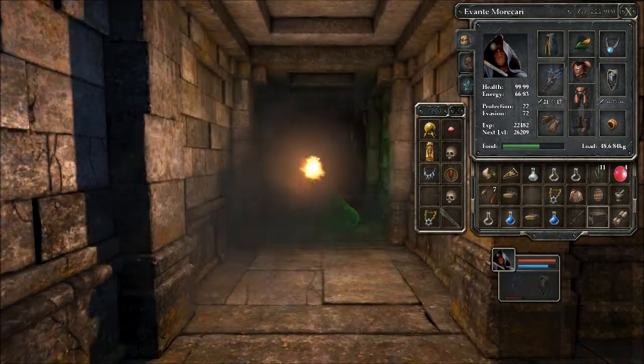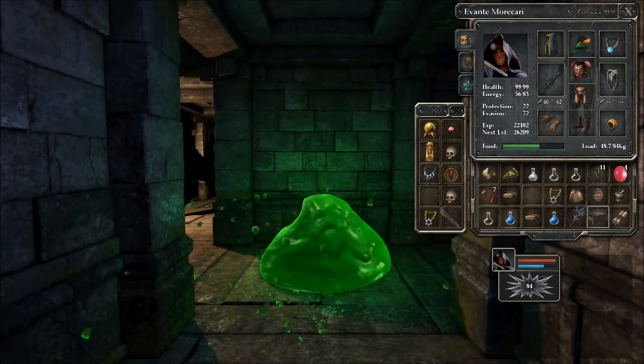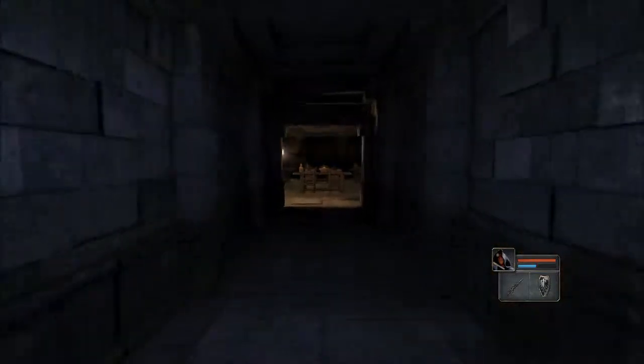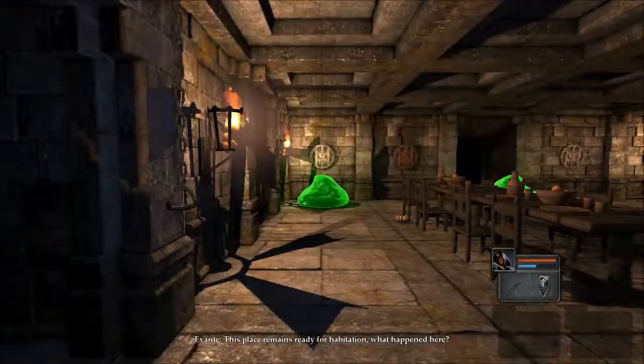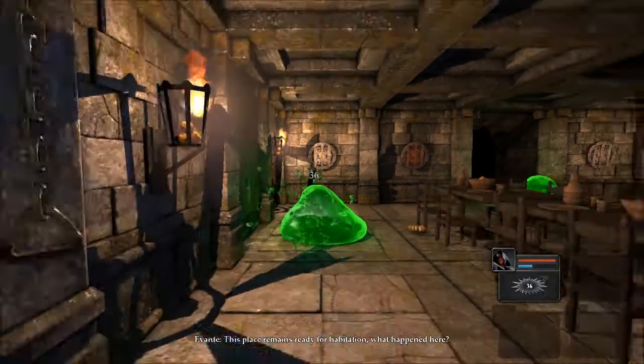So I picked this up in the restricted section. That's just a nice little fireball staff — it casts fireball, pretty much. And when it's depleted, it will start to cast fireburst instead, which is quite nice.